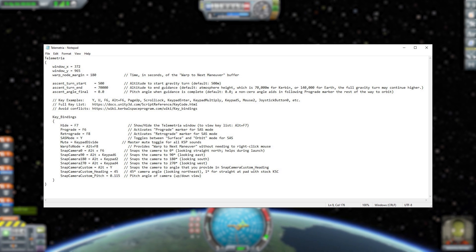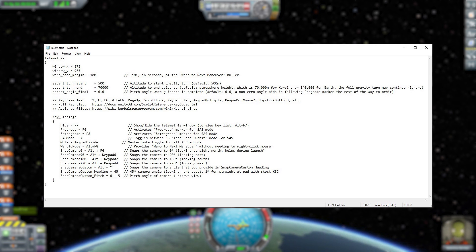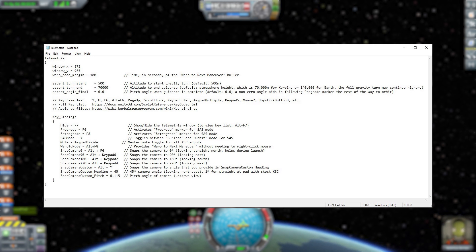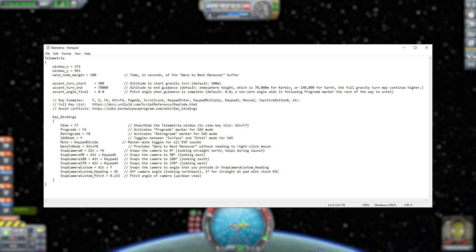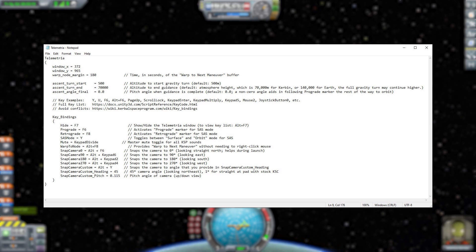Next — and this is the important part for guidance — we have three options: ascent turn start, ascent turn end, and ascent angle final. These are the three criteria you set as your ideal gravity turn for your launch to get into space, and that's what the guidance system uses to calculate how well you're doing. If you run a lot of the same missions — like a typical cargo mission or launching a constellation of satellites — you change that once in the config file and it's good for multiple launches. The problem is, for a different kind of mission, you'd have to leave the game, change it in the config file, and jump back in.